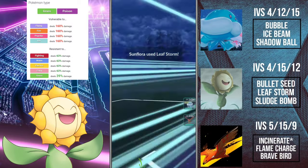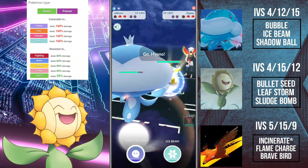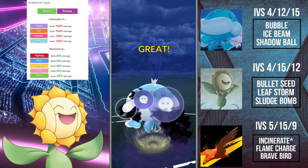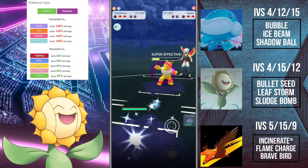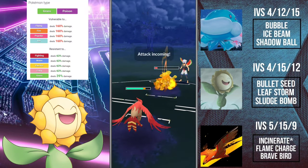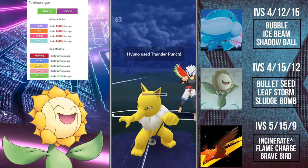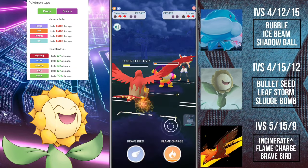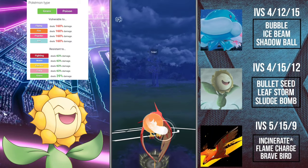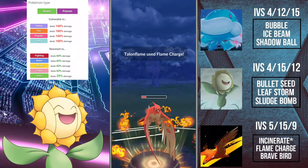What I like about Sunflora is it's not another Razor Leaf user — it actually gets access to Bullet Seed, which is a very good fast move for charging up your charge moves. That means getting to Leaf Storm and Sludge Bomb takes no time for Sunflora, which means when shields are down this thing can actually wreck a lot of meta Pokemon including Azumarill and Swampert.